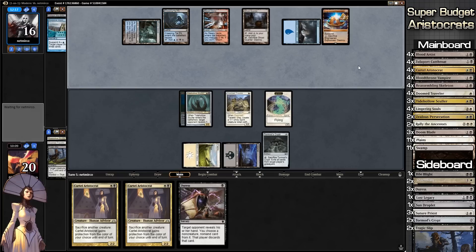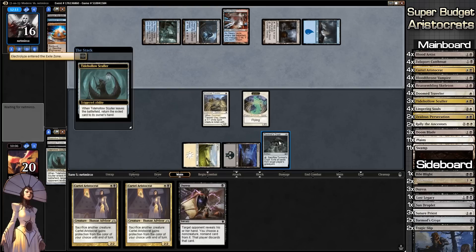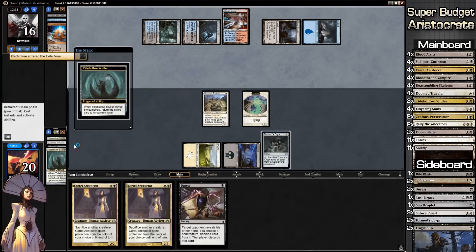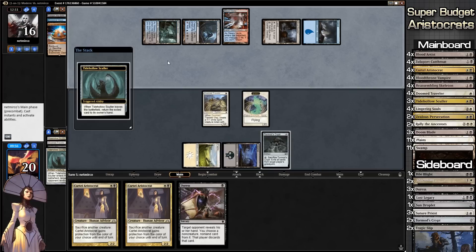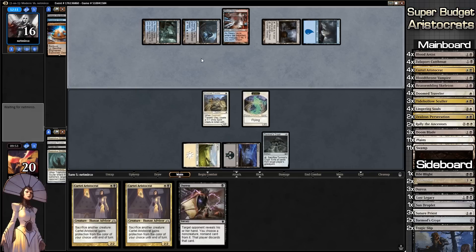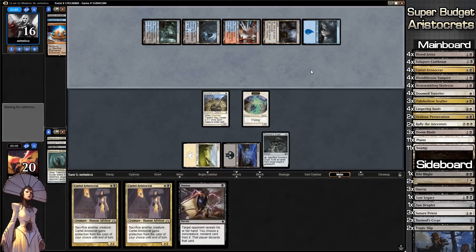Engineered Explosives resolves and destroys each non-land permanent with converted mana cost equal to the charge counters — so that only gets rid of Tidehollow Sculler, which is fine. Our opponent gets that card back so we know he has Electrolyze in hand. He can't play it right now but he can put another Ancestral Vision into the Exile Zone.